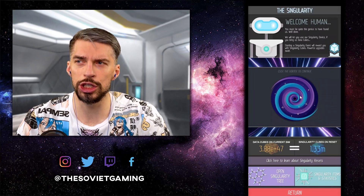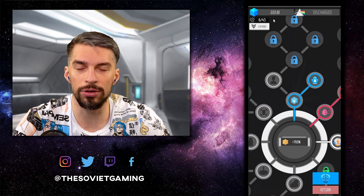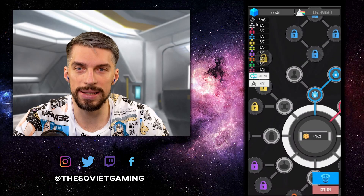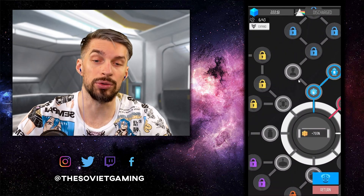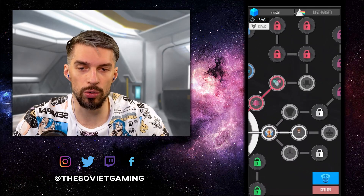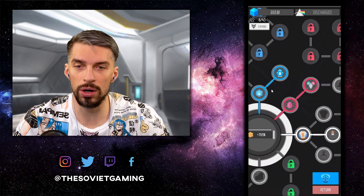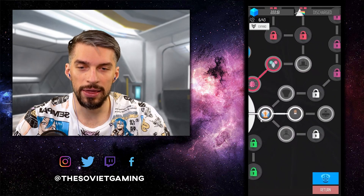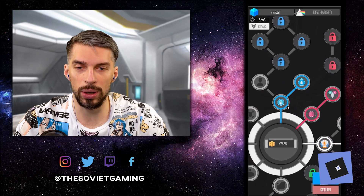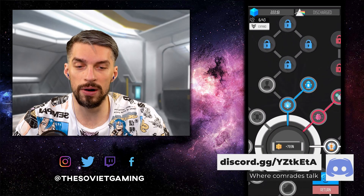Let me take a look at which singularity reset this is. We can actually see it in the singularity tree here. We have six out of 43 points, so basically we got six of those — this is the sixth simulation. Since we are at the tree, let me show you what I have. Those are the traits that I went for: I started with red, then white, then blue.